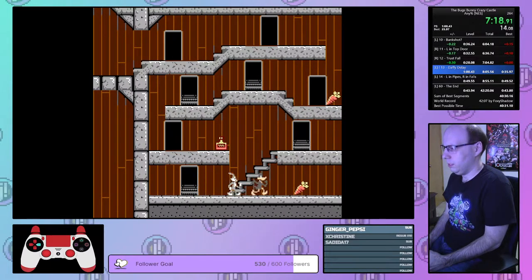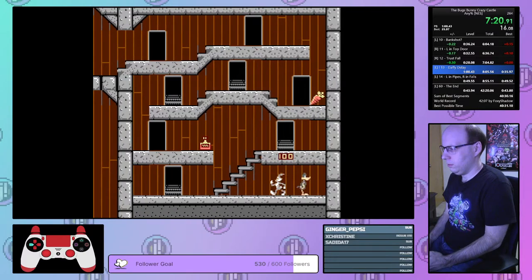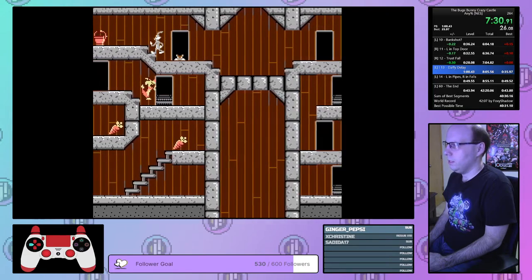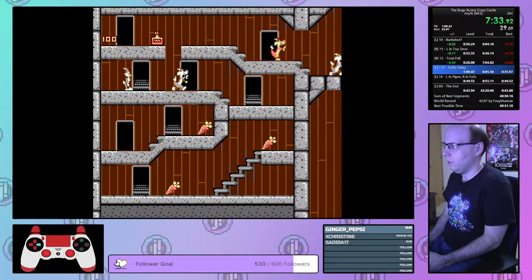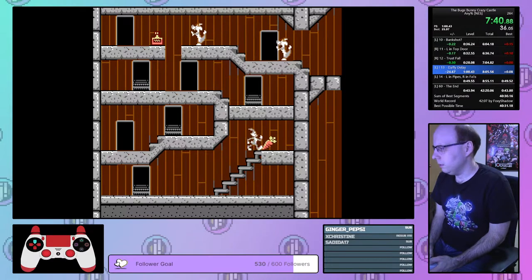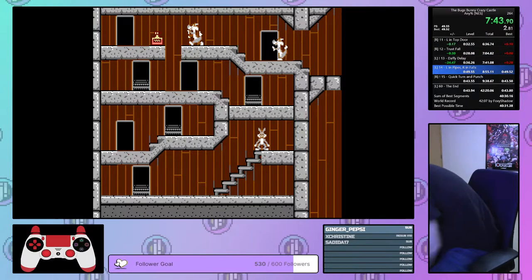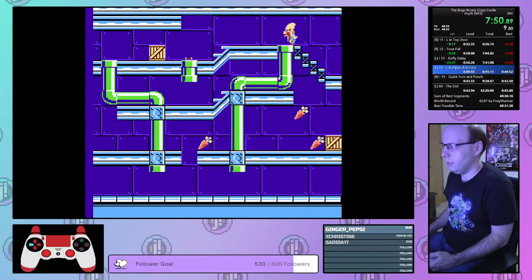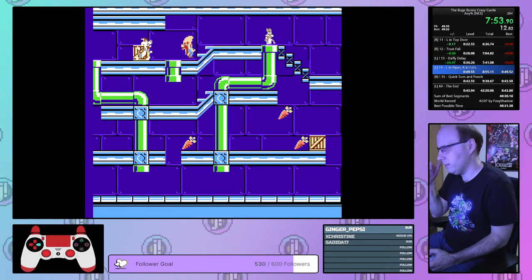I think we're good — we'll see when we get to the other side. One, two, and three on the top. We're good. Once we go down here, they can literally never get us, because none of those guys can go down doors. If we keep pace with the PB from here, that one mistake is the difference. That one mistake in the PB is the difference between world record and not.